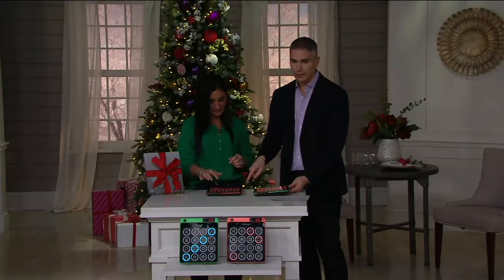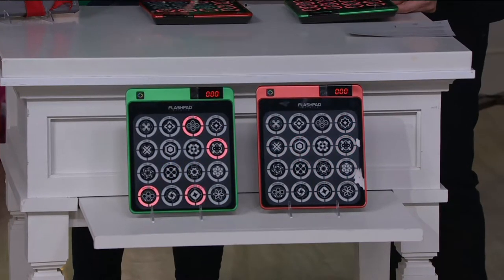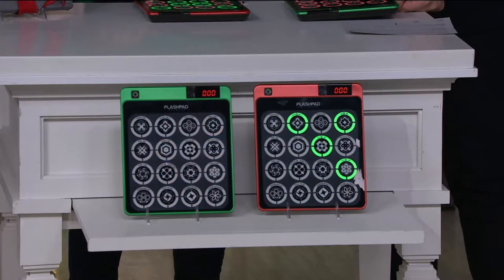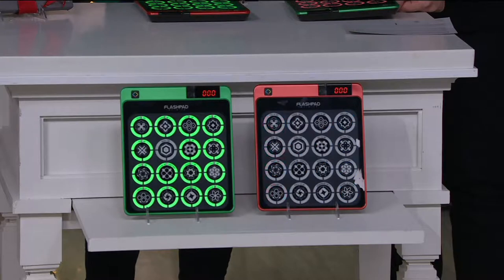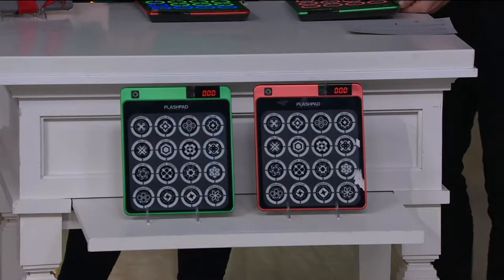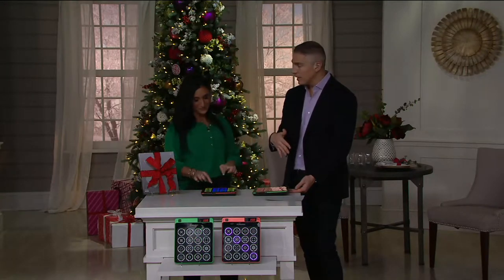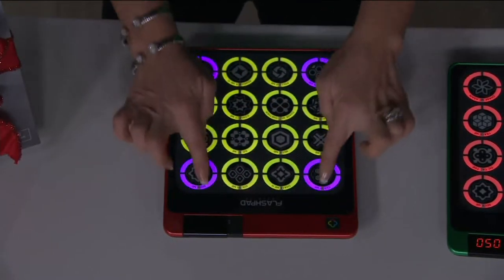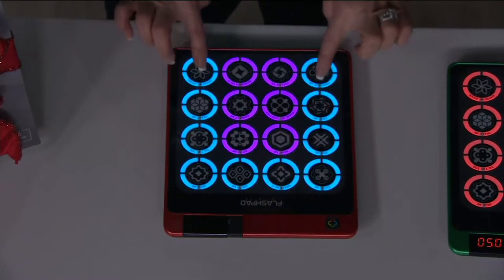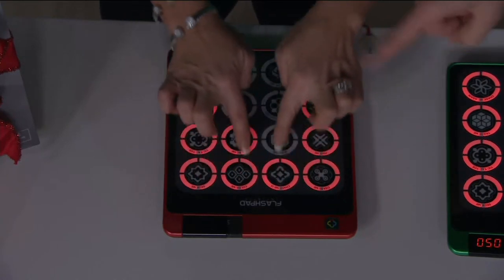There are two color choices: red or green. The red option is going very quickly and getting very limited at this point. Today it's at a clearance price — when it originally launched the QVC price was $28.50, but today you're getting $10 back at $18.72, coming to you for $4.68 on a credit card over four months. Whether it's for yourself, for the coffee table, or for a nephew or niece — my nephews and nieces love their Flash Pads. They all have their own and play it with their friends.